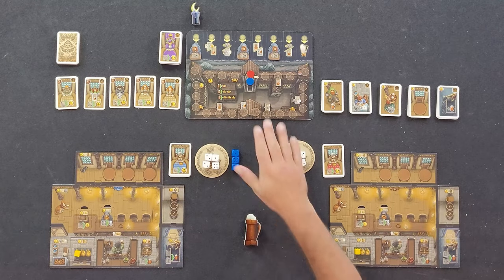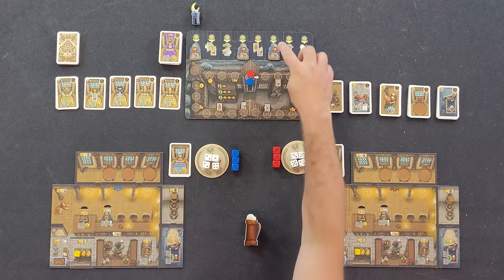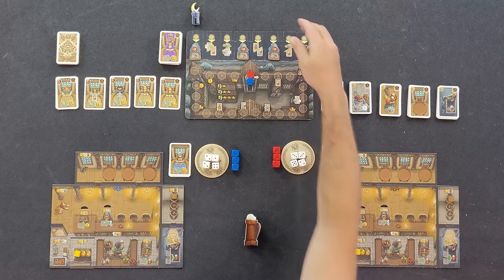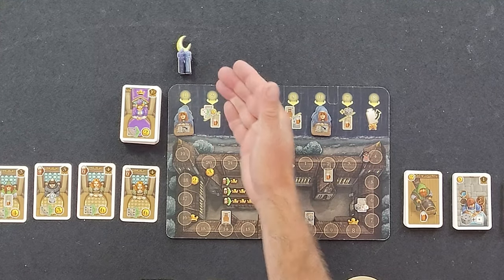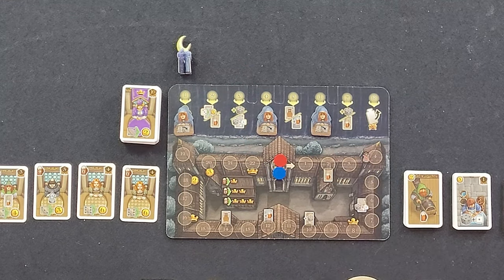Start by setting up the play area. You'll place the monastery board in the center with the summer side facing up. Place the three schnapps tiles in the recesses so the schnapps aren't showing. Above the monastery board, you'll place the turn marker, and on the board you'll place three counter guests per player and return the rest to the box.